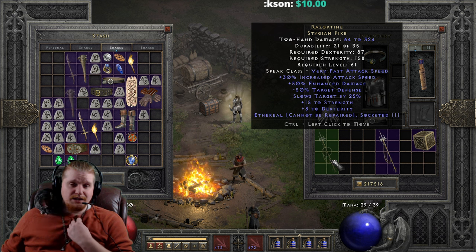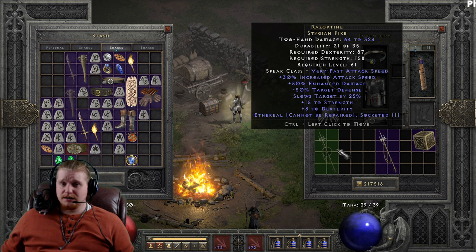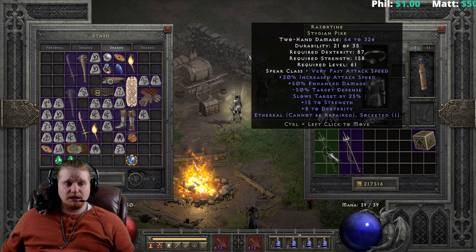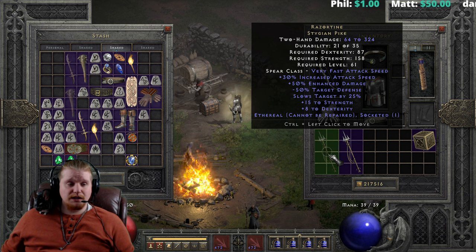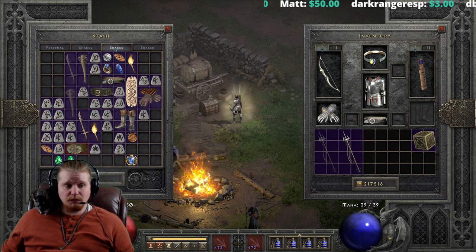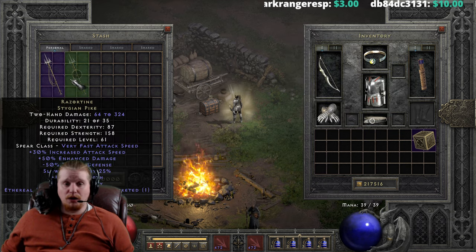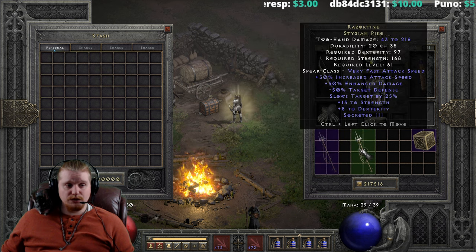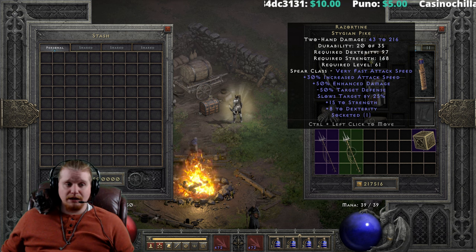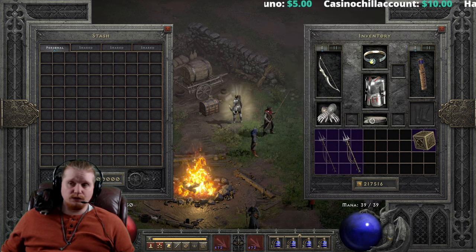Maybe if you were solo self-found and you just had no other weapon for your merc. But as an online player, you've got lots of other choices, especially Kelpie Snare, which I would definitely recommend over the Razortyne Trident. Really, the Razortyne Trident kind of falls off when you get to the end of Normal Difficulty and you have to replace it with something else to up the damage. And don't get me wrong, because I do love a good Razortyne early on in the game — I will often find myself a very good Razortyne specifically for putting it on my mercenary early game and letting him have at it.